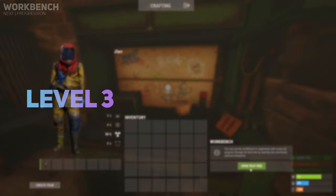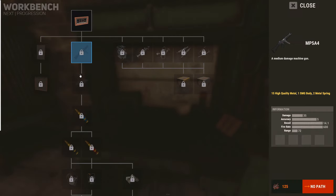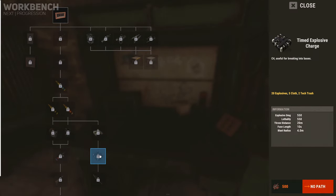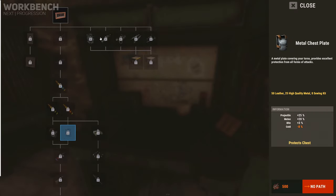The level 3 workbench contains the remaining high tier items vital for late stage raiding and home defence, such as armoured doors, assault rifles, bolt action rifle, metal armour, C4, rockets and improved vehicle parts.